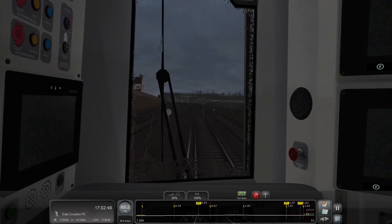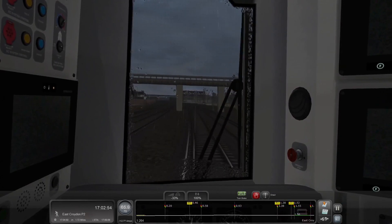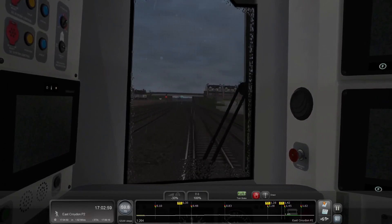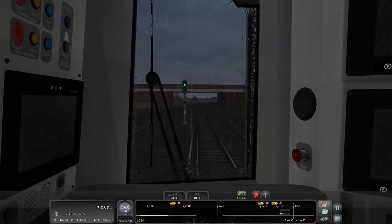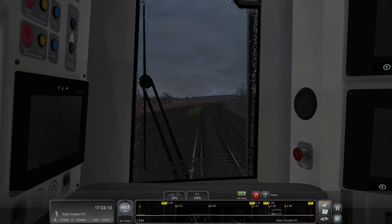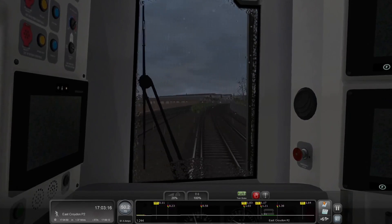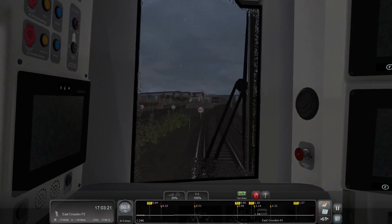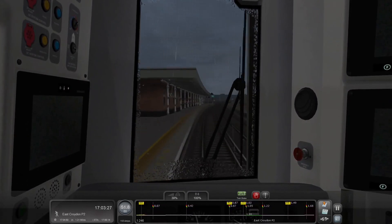We have to start slowing down for East Croydon, so instead of trying to give you information, I'm just going to concentrate on my driving. I actually slowed down a little too much there. Southurst is our next station. I know that last overbridge was Whitehorse Road - that comes to my mind because we have a place called Whitehorse way up in the Yukon, which means it's a cold, cold place.